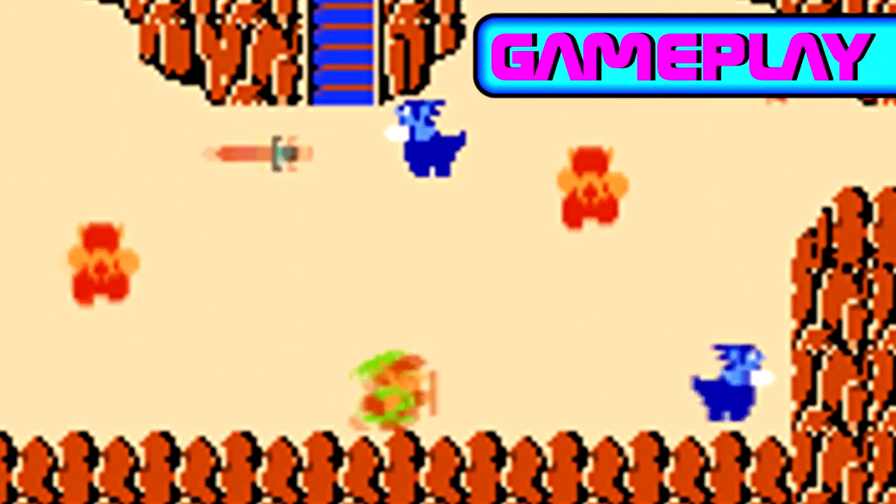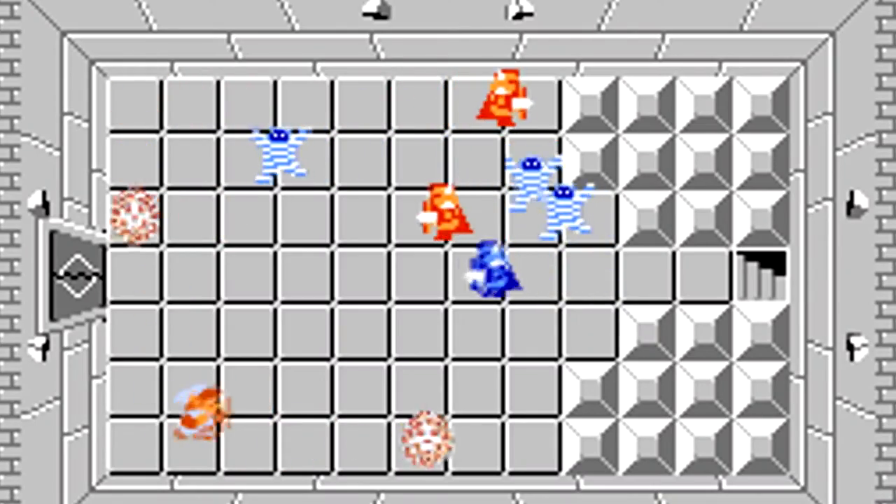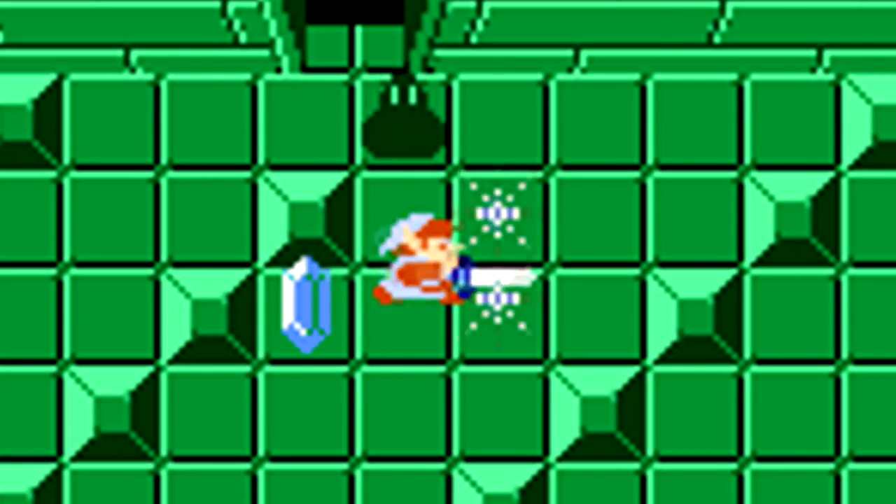The object of the game is to explore the map and complete dungeons. Dungeons are full of monsters, items, old men, and glowing triangles, which can be used to save Princess Zelda.